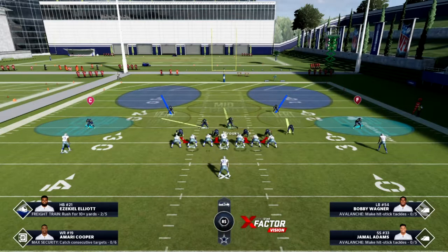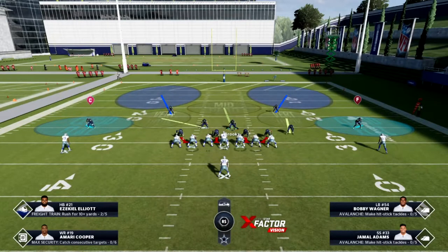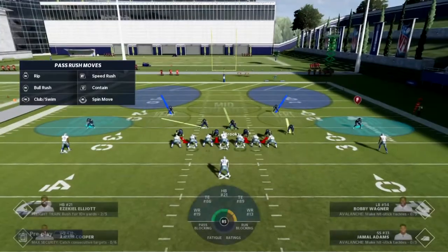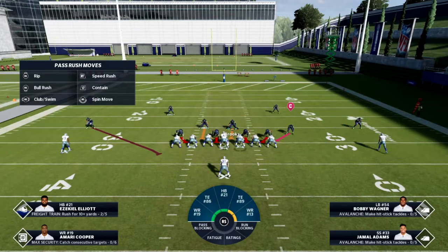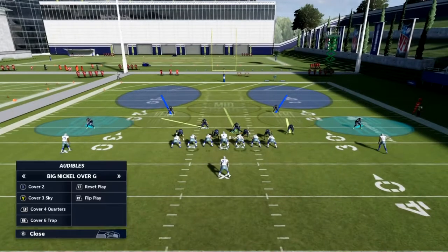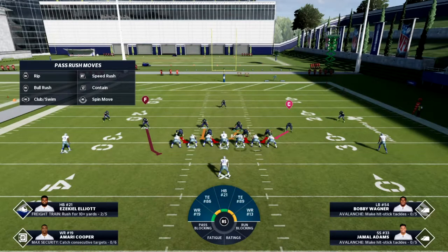Here we have a stretch play going to the right and we're playing cover two zone against it. Before the ball is snapped, check out the run fits - hold down left trigger, then hold X to see run fits for the left side or B for the right side. In cover two, the run fits show the two middle linebackers shooting down into the center gaps, and both outside corners shooting to the outsides.